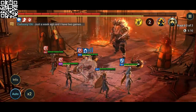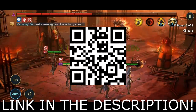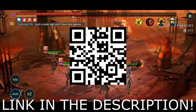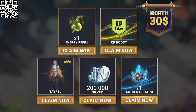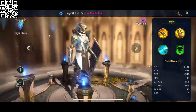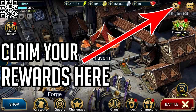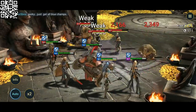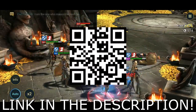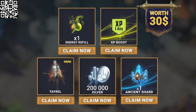This is the absolute best time to get yourself involved. If you click the link in the description or scan the QR code on screen, you're going to get a starting bonus worth $30 completely free — a free epic champion Taerul, 200,000 silver to summon more beasts, an energy refill, an XP boost and an ancient shard. All that is completely free, but be quick because the offer only lasts for 30 days. Thank you to Raid for the sponsor and back to the video.